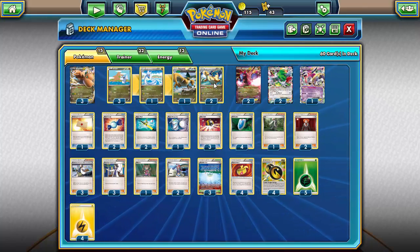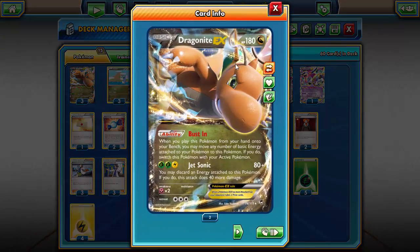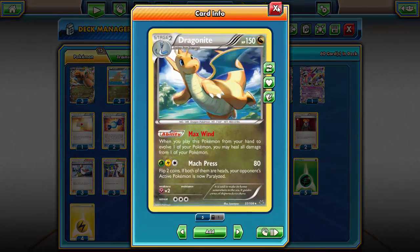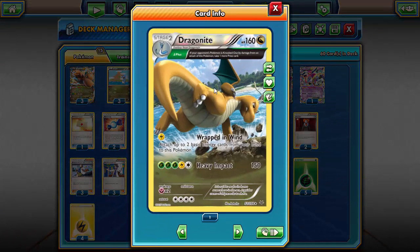We will be pairing it with a 3-1-3 line of Dratini, Dragonair, and Dragonite. We're actually using two different Dragonites. This one will be more of a healer with the Max Wind ability — when you play this Pokémon from your hand to evolve, you may heal all damage from one of your Pokémon. Dragonite is pretty bulky so it can take hits very well, and we can just use Max Wind to heal it up.